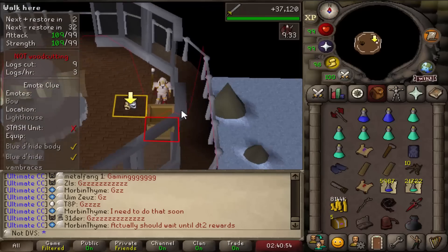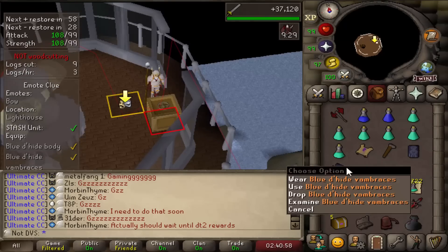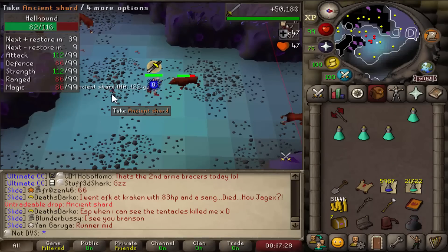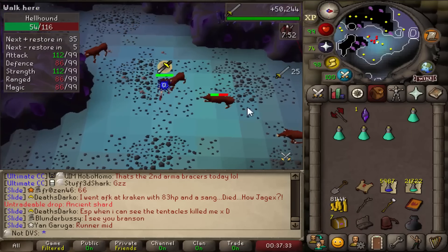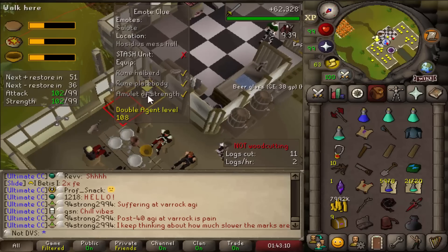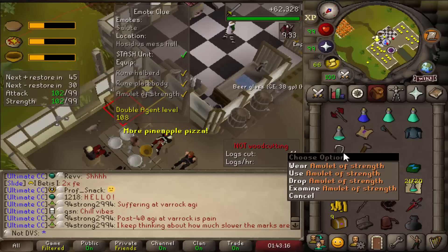Here's another hard stash I can fill — this one's easy, just a blue dragonhide body and vambraces. I went a little over the drop rate for my first ancient shard, taking 300 kills versus the 260 rate. I'm also up to 7 total hard clues completed, and here's yet another stash built — this one for a rune hally, rune plate body, and strength amulet.